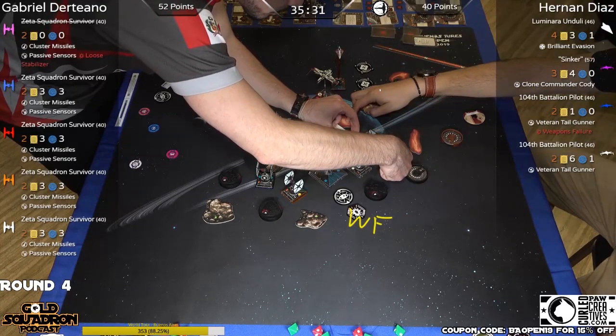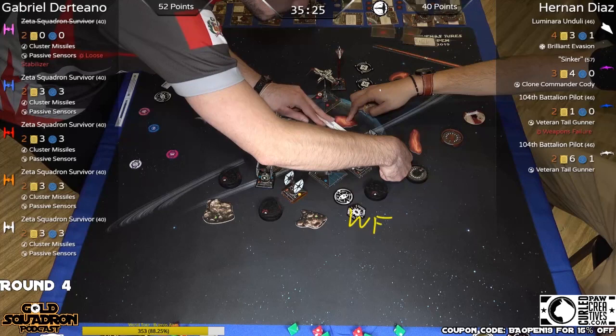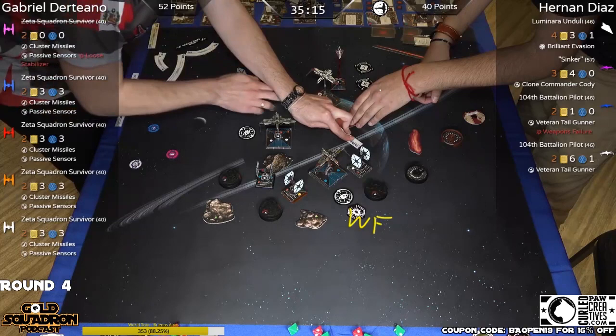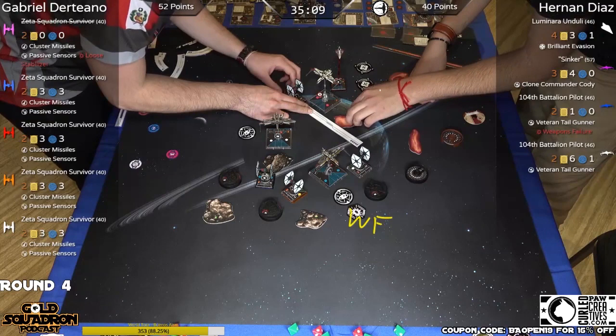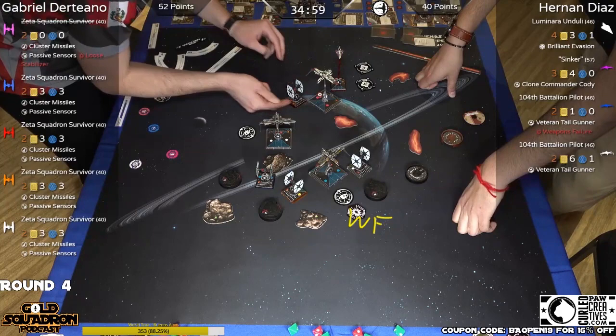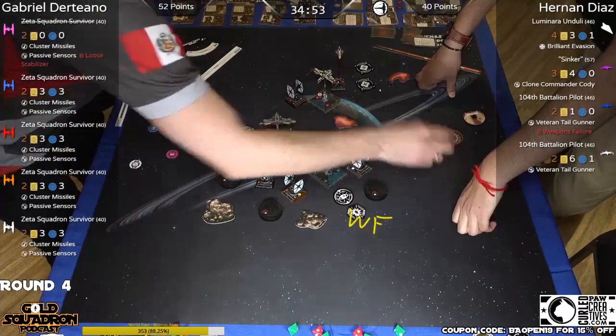He's hitting the gas but I think he's going to block that one bank for Sinker. Does he clip the gas cloud? I think he did — yes. So no action there. And his turret is pointing forward, so no shots. That's good for Hernan, that's huge — just clipping that cloud. And he barely made it.